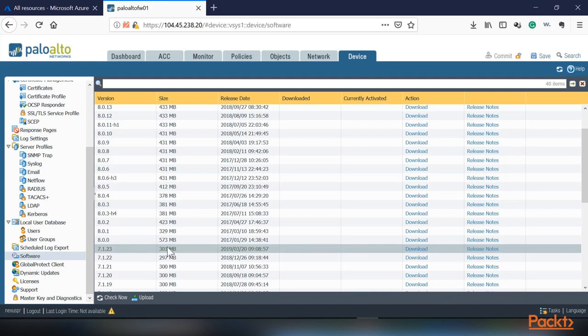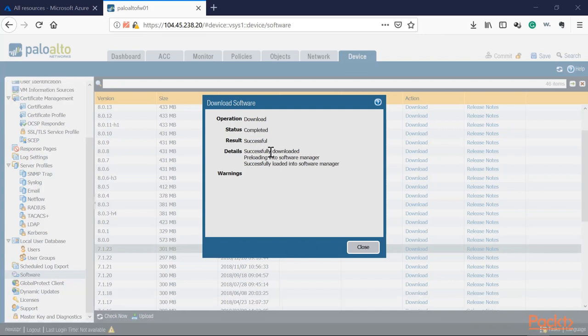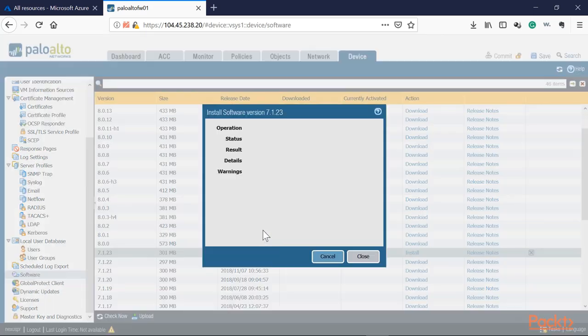For this demonstration, I'll show how to apply a maintenance patch. From the Palo Alto itself, you can download the image and apply it directly. I'm selecting the latest maintenance release in 7.1, which is 7.1.23, and clicking Download. The image is now downloading. Once complete, we'll be able to patch and upgrade to 7.1.23. It's being loaded into the software manager — a partition inside the Palo Alto that holds image revisions.